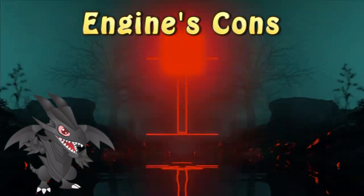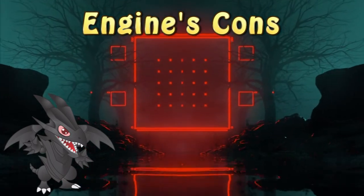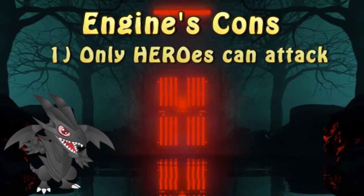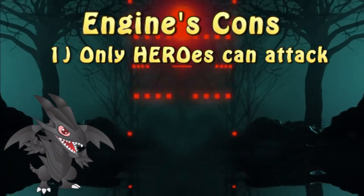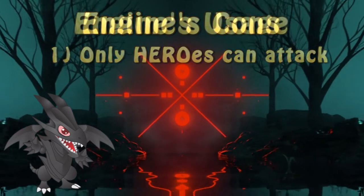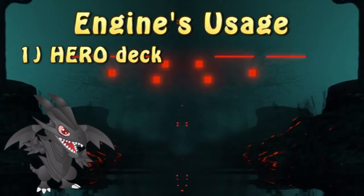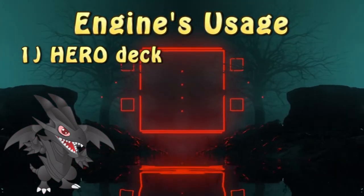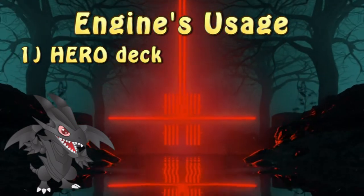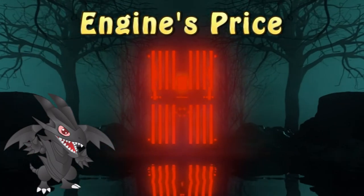To be perfectly honest, there's very little I was able to find when it comes to the cons of this engine. The biggest one I can think of is Malicious Bane preventing non-hero monsters from attacking, limiting your options to deal damage to the opponent. When it comes to usage, hero is the most obvious choice. If not used in those, anything that can splash or destroy Phoenix Enforcer can also try and make room for this engine for additional advantage.